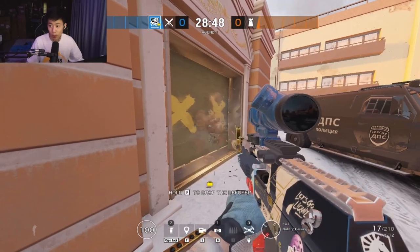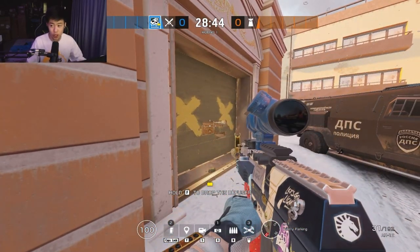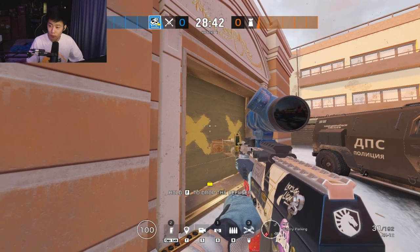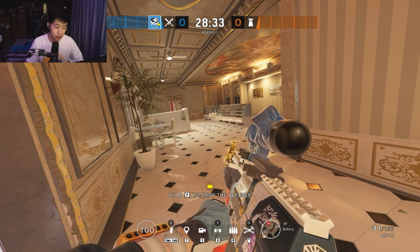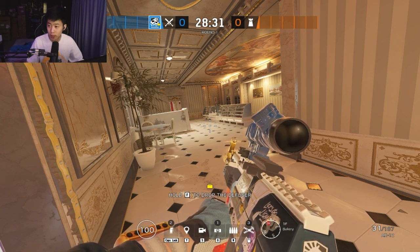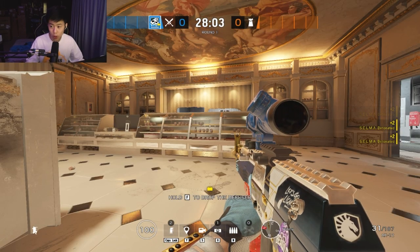Position yourself passively to stay alive as long as possible so you can use your Selmas where your team needs them — on reinforced walls that need to be opened. If you don't know which walls are important, ask your teammates. With practice and time, your map knowledge will expand. Once you've used all your Selmas, you have two choices.